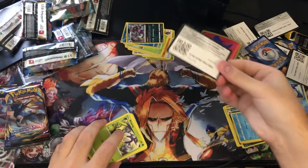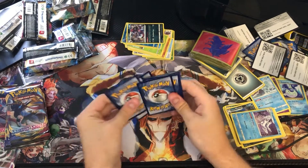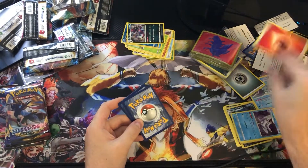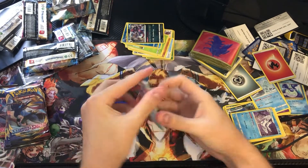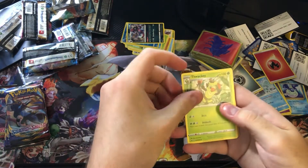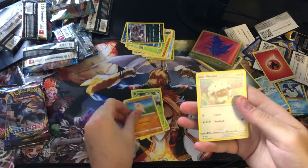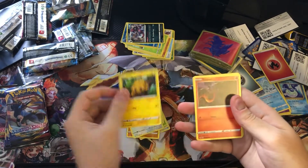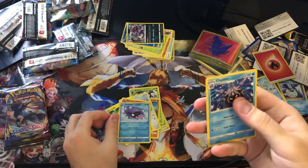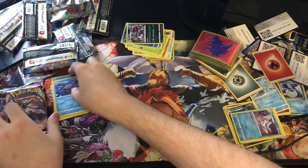First pack — code card, one, two, three to the front — Fire Energy. We got Sitrus Berry, Corvisquire, Fletchling, Nymble, Ball Guy trainer, Rookidee, Snom, a reverse Shellder, and Clobbopus.